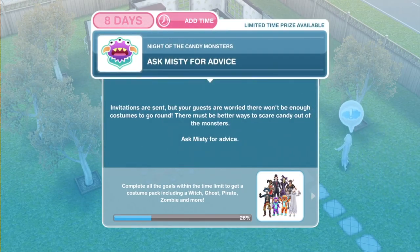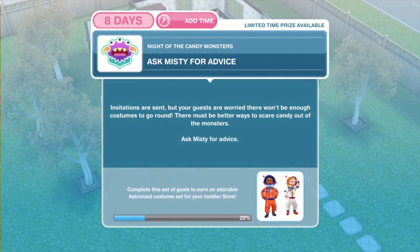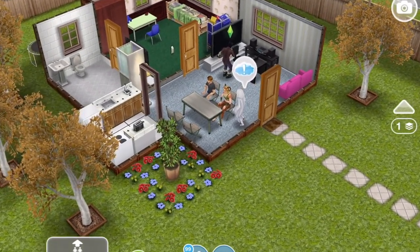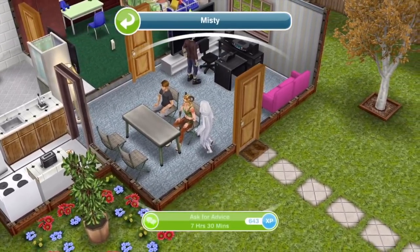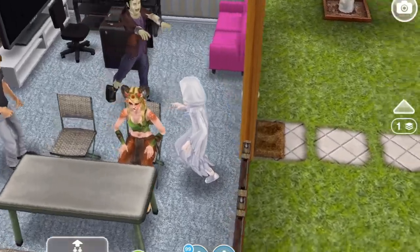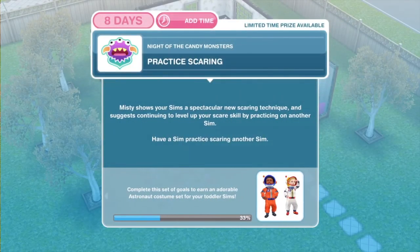Now we need to ask Misty for advice. Invitations are sent, but your guests are worried there won't be enough costumes to go around. There must be better ways to scare candy out of the monsters — ask Misty for advice. Misty will be in your house with an exclamation mark above her head. Go ahead and click on her and ask for advice — that's seven hours and 30 minutes. That's a lot of advice we need! We have finished asking Misty for advice.